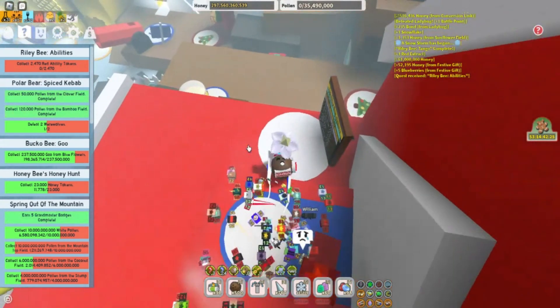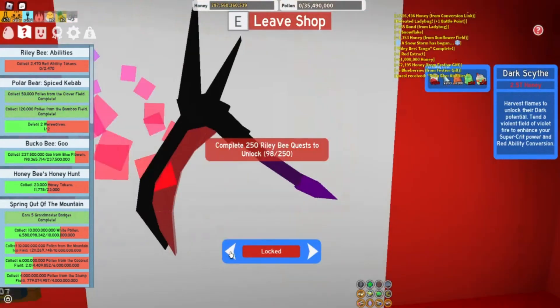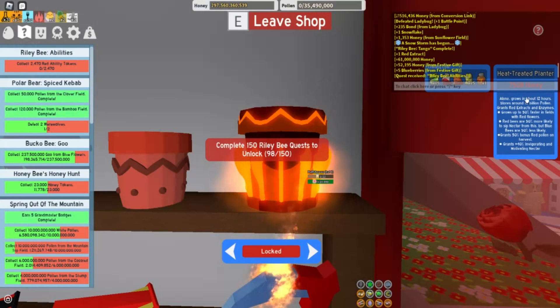Let's quickly go down to Red HQ to see how close we are to the dark scythe and the heat-treated planter. We have completed 98 quests. We are short on red extracts, hard wax, and the honey necessary. And we are getting very close to 500 subscribers, guys. Like and subscribe. Bye, guys.